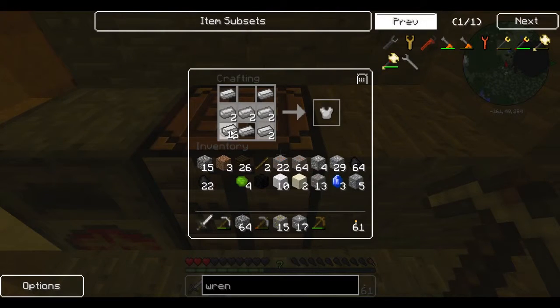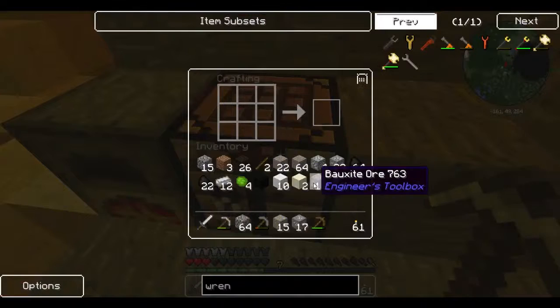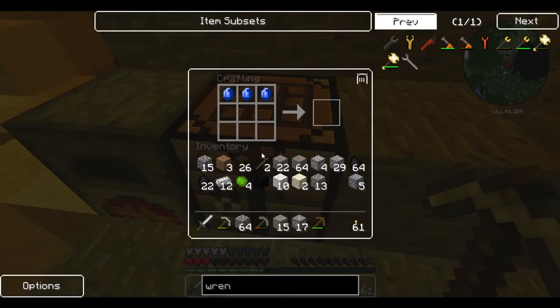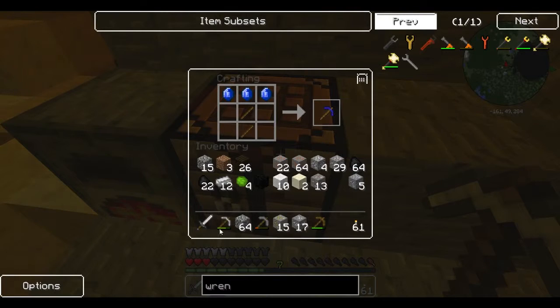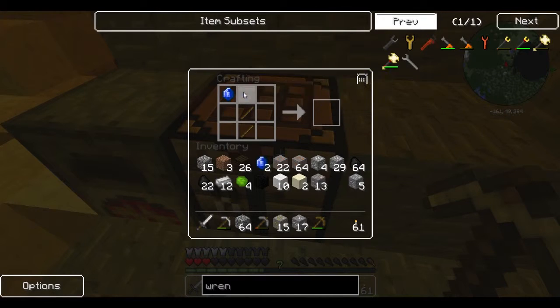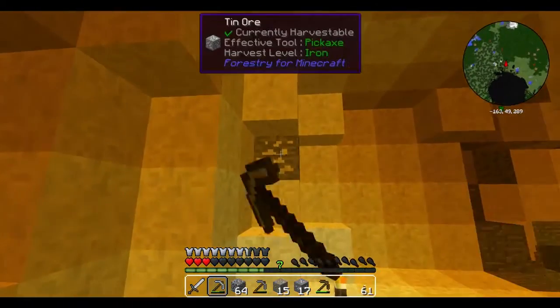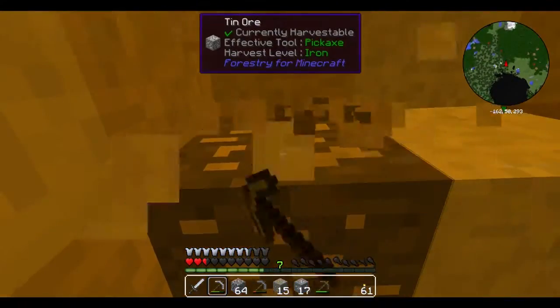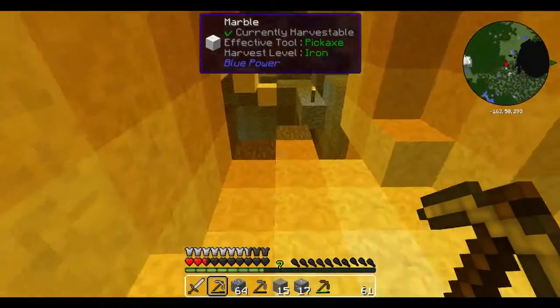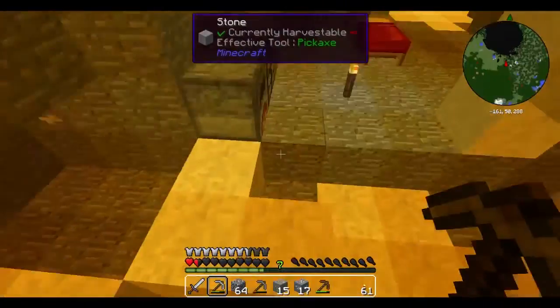Iron armor, iron armor. Wait — what's the mining level of a sapphire pickaxe? Looks like it's the same. I'm going to research Blue Power sometime, the Blue Power mod, and see what that item is really used for. And now I'm going to start starving — please actually kill me.